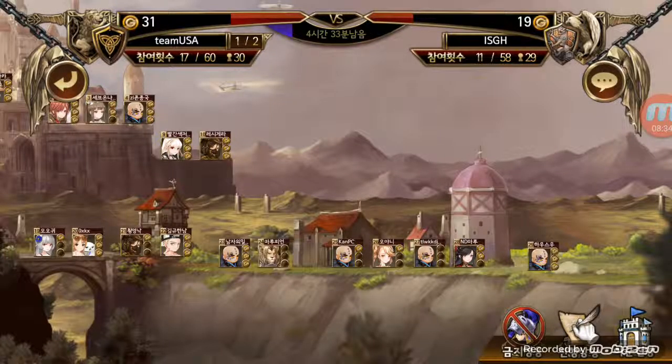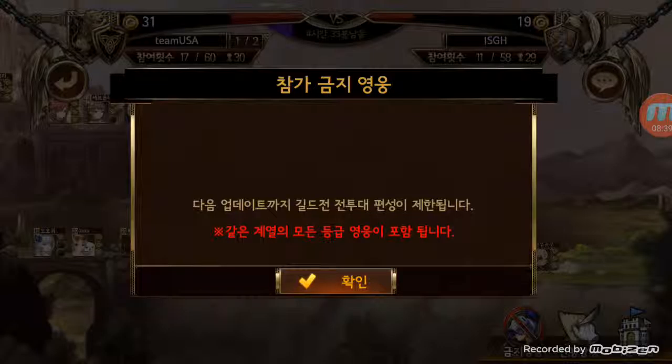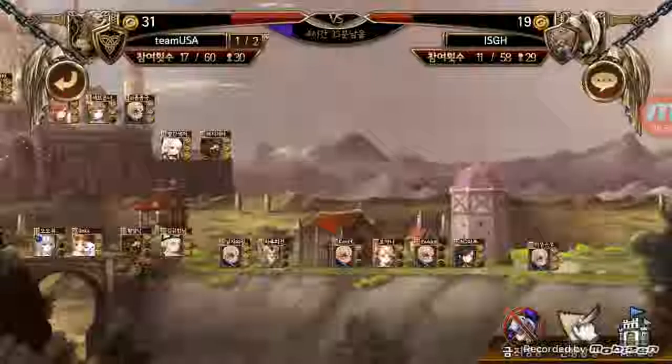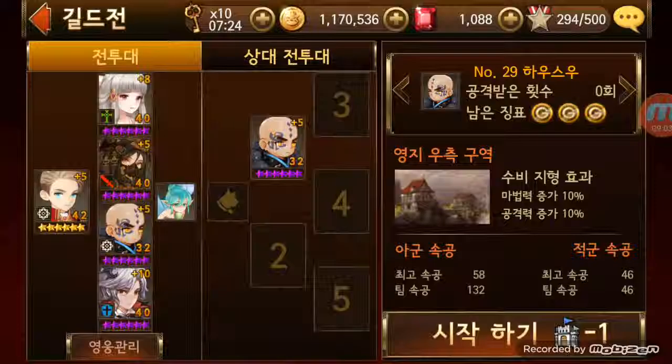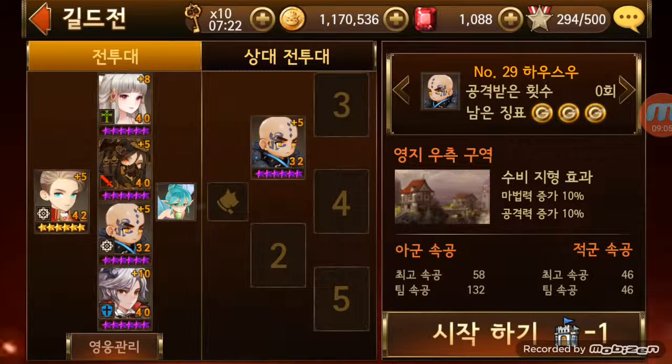Each week there are different types of banned characters posted. This week it's free — no one is banned — but usually there are about six to seven characters banned. Make sure you take those out, or else you'll be going into battle with only three or four guys instead of your full five. That's something you need to communicate with your teammates and guild members about.